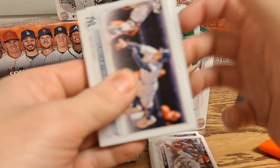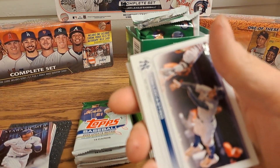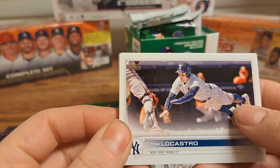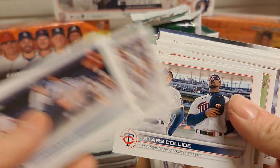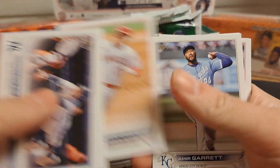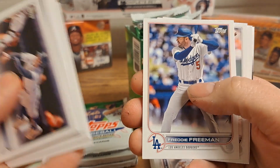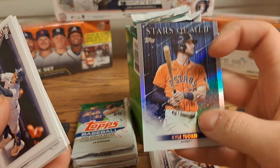Pretty sure I got my good card of the pack there. Usually there's like a rainbow, gold, or short print, so not expecting too much more from the rest of these packs. Tim Lacostro, Josh Harrison, Rookie Combos for the White Sox, Stars Collide, Picture Perfect, 100 Career Home Runs, Amir Garrett, Denilson Lamet, Jacob Stallings, Royce Lewis rookie, Freddie Freeman, Nestor Cortez, Kyle Bradish, and Kyle Tucker.